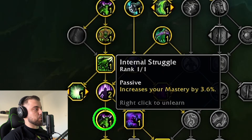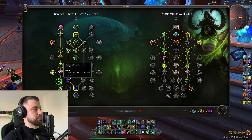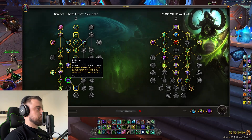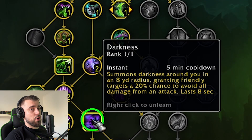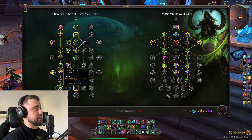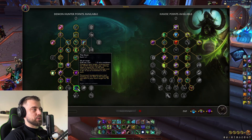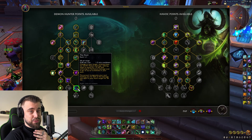Next we go with Internal Struggle because it gives us more mastery and in turn more Chaos damage, and our movement speed is increased. Darkness is such a core ability to Demon Hunters - it's a great defensive ability. When you put Darkness on the floor, you help your friendly targets and yourself avoid all damage from an attack, and this has a 20% chance. Next we go with Erratic Felhar - the cooldown of Fel Rush is reduced by 20%, giving us more uptime, more gap closing, and overall increasing our mobility. And this is why Demon Hunters are over-tuned for now.